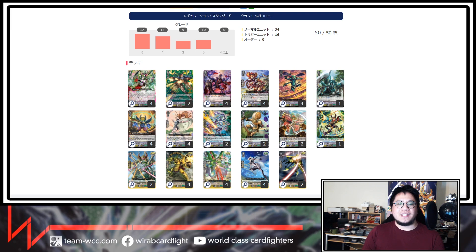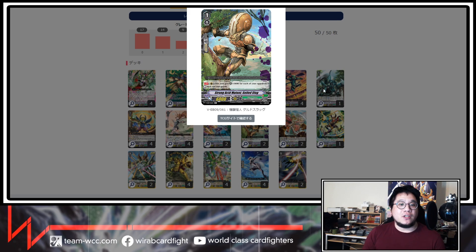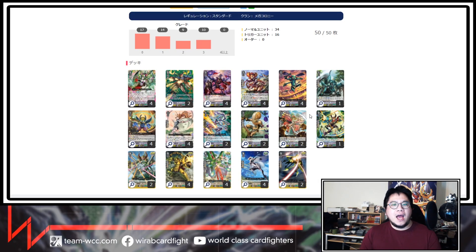We run two grade one Nulls, just because of Cradle. Then we have two Gillard Slug, a nice defensive option — you get 5k for each arrested unit in your opponent's back row, so it can become a 25k shield, and it's a grade one so it's searchable. We run two of the Butterfly Offs for Counter Charge, and then the 10k — if you give it on something that re-stands with Hell Demise, you get double the value. We're on 12 crit because we want to be really offensive and just crit our opponent out of the game so we don't draw all our Hell Demise.